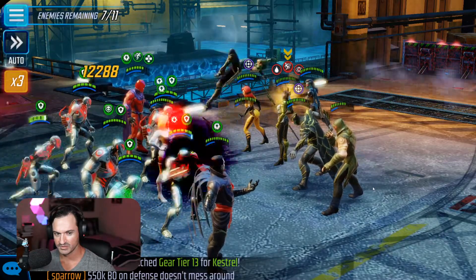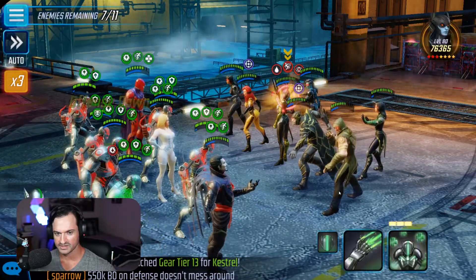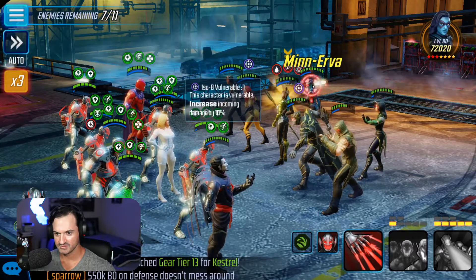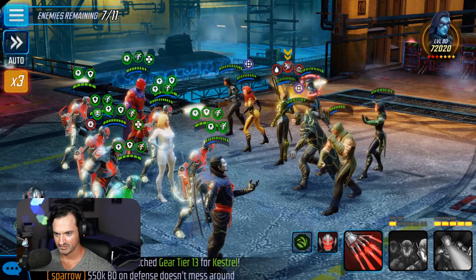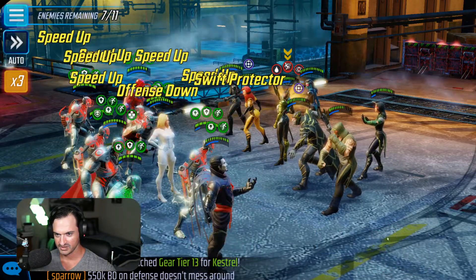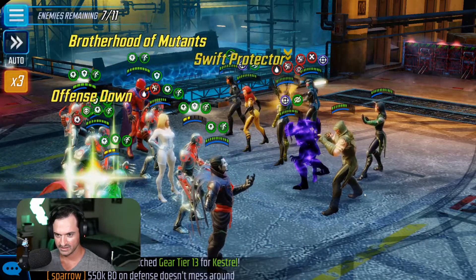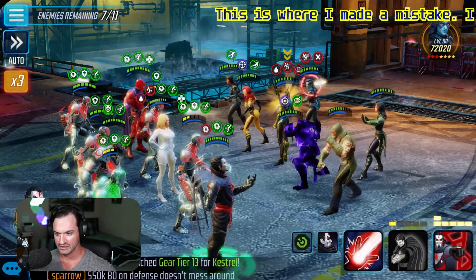Summon more minions on the field. Get speed up, get offense up, healing — everybody's almost back at full health. From here on out, I think we need to focus on Minerva and Proxima. Proxima is blinded. The problem is Minerva — I just hope she doesn't revive somebody important, like Thanos or Ebony Maw. Cole isn't that bad, but I really don't want her to revive Thanos or Ebony Maw.